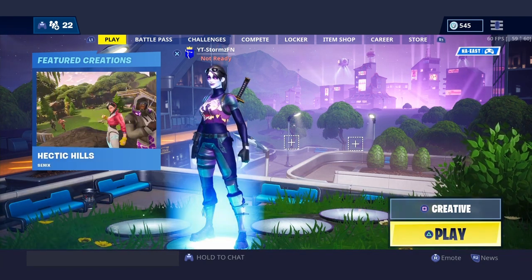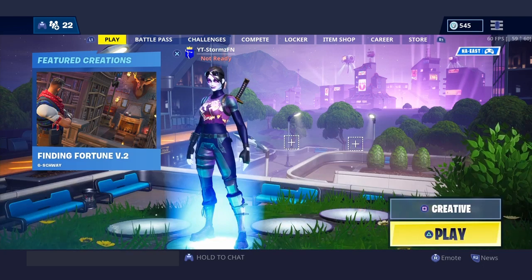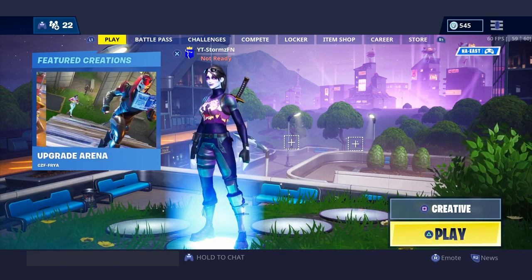Welcome back to another Fortnite video. Today is the Fortnite update 9.01, and this update has added the Tactical Assault Rifle. It says this robust and precise assault rifle is the ideal option for tight quarters. I don't know how this is gonna work with a scope, but I'm actually really excited to see how this gun works.